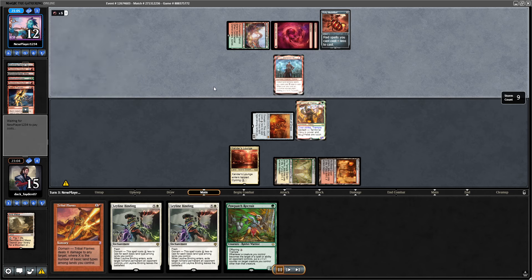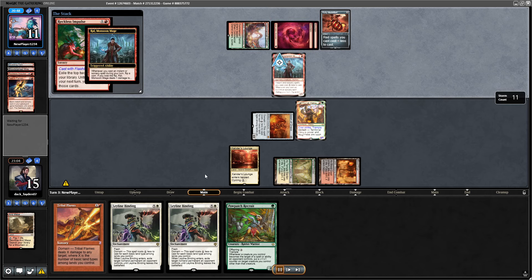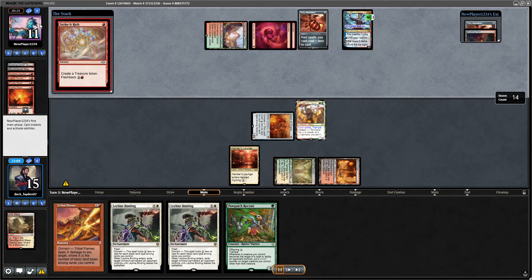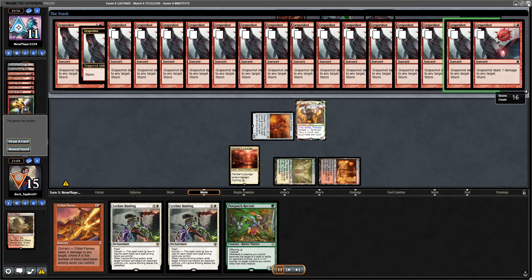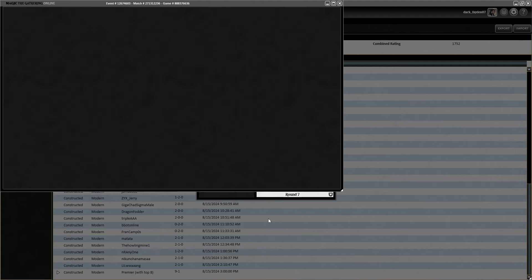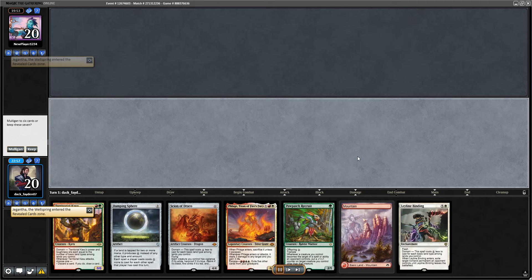They drew a bunch of cards with Ral and that was it. If I had played the Leyland Binding on the medallion, none of that would have happened — I could have Tribal Flamed them face next turn, attacked with Scion of Draco, and still had binding for Ral. So I would have had a much better chance if I'd just played the binding that turn.